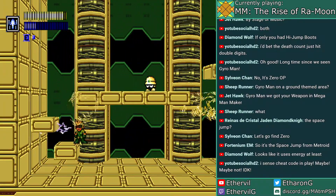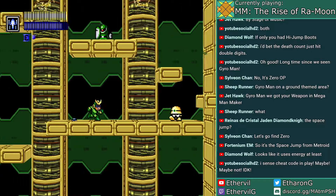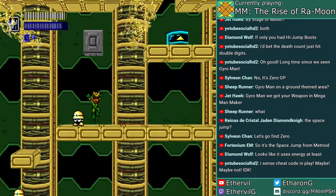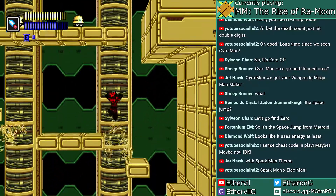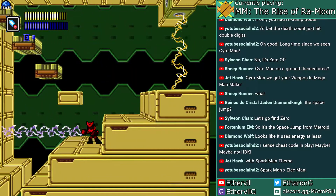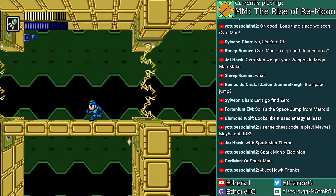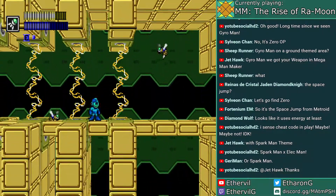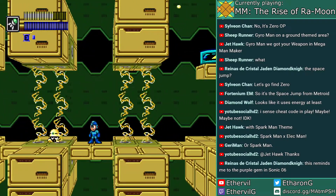Let's get Elec Man next. We already have an electric weapon anyways. I'll try not abusing the space jump too much — and I thought the grappling hook was fairly powerful. At least the grappling hook requires some skill to use properly. Of course there is worse because they have infinite use of it.